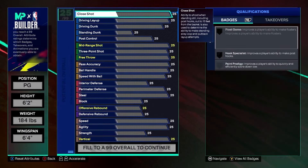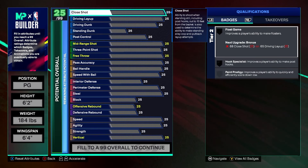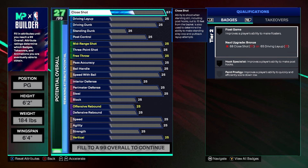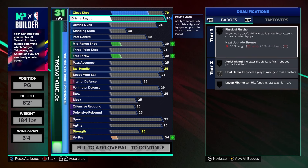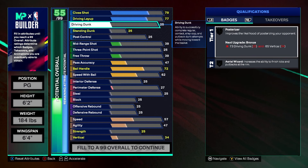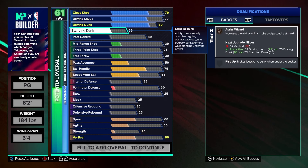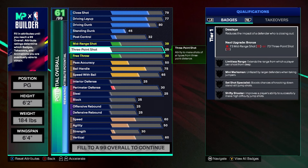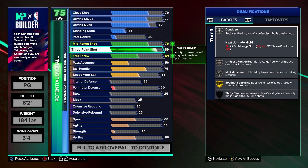Now we're putting up stats. 2K has us at a 79 close shot, our layup is going to be a 77, driving dunk is going to be 80, standing dunk is 45, post control is 32, and our three pointer is going to be 89 — that gives us silver limitless.